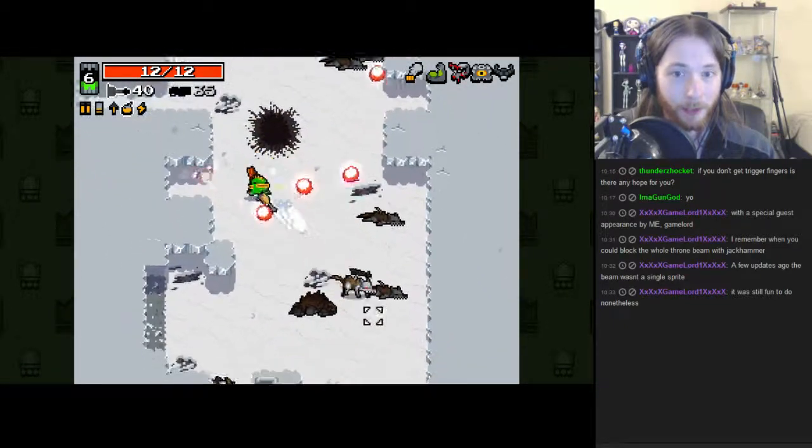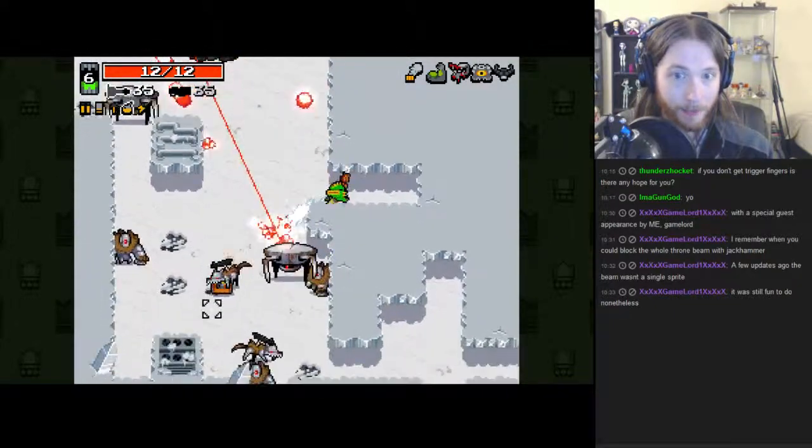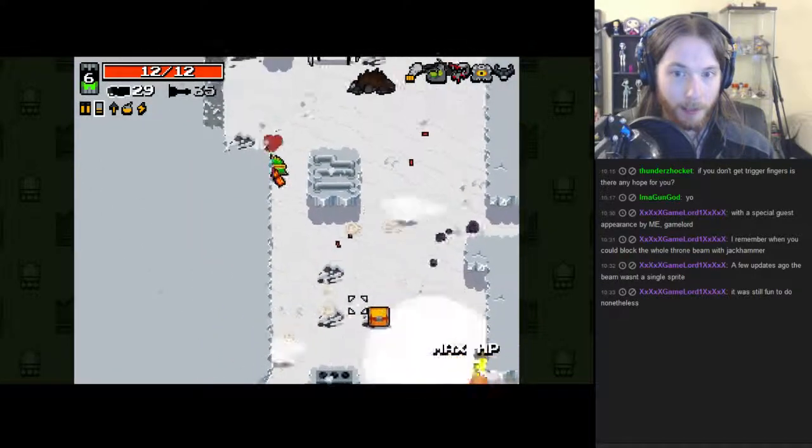Jackhammer is especially good in the frozen city, because you get stuck in a lot of corridors with enemies who can shoot a lot of bullets at you. So yeah, jackhammer — A++.